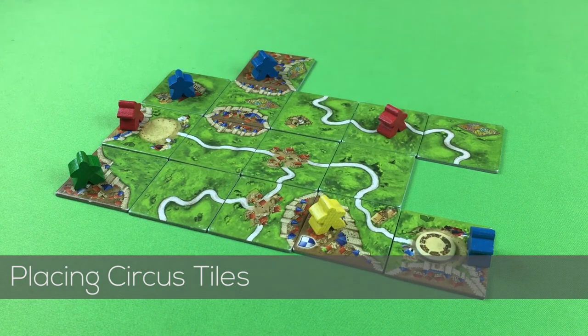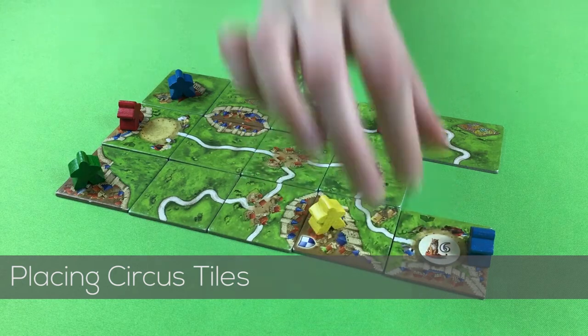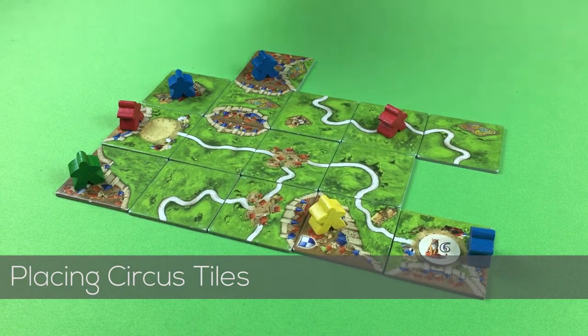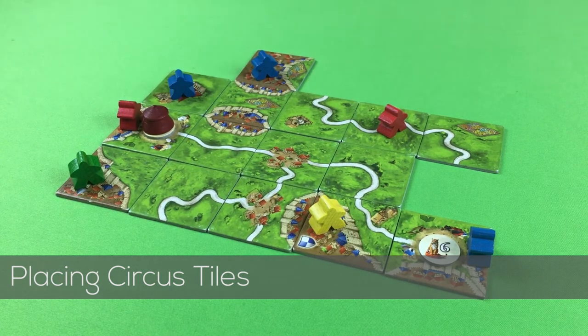Reveal the animal token and score its number times the amount of meeples on the circus tile and the 8 surrounding tiles. Meeples do not go back to the player after scoring. The big top is then moved to the next tile, with a new animal token taken from the stack.